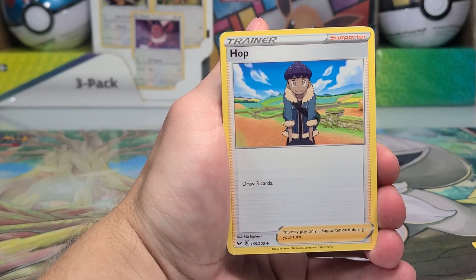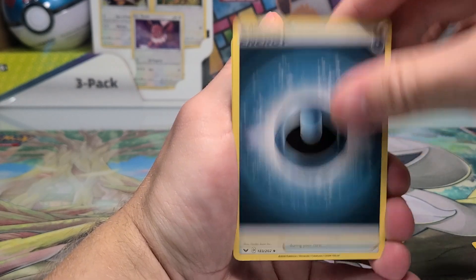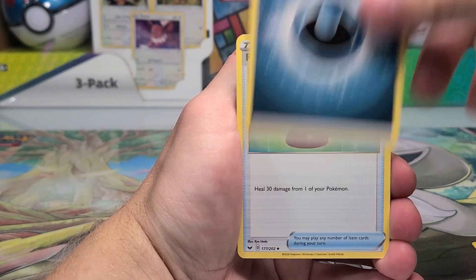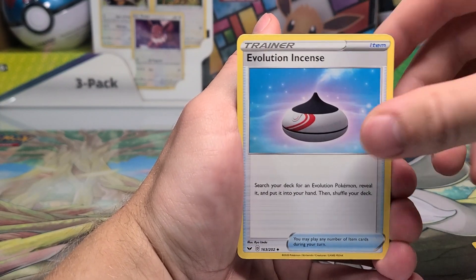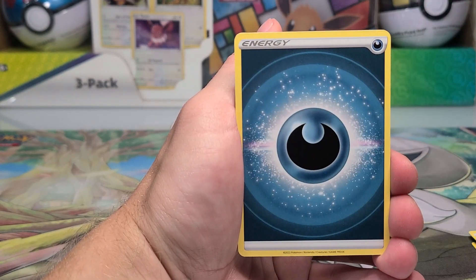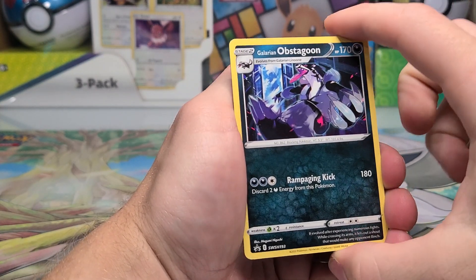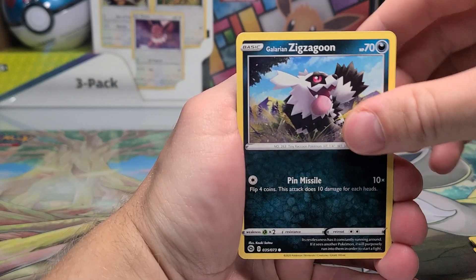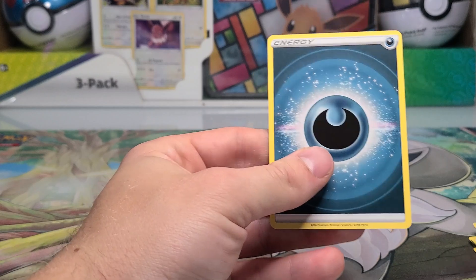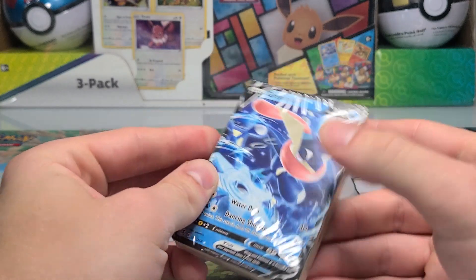So this is card number two in the Umbreon deck that is very unique and special. All the other cards are going to be your normal Energy Trainers and Pokemon from their standardized sets. Just going through all the cards making sure I'm not missing anything, because I have not actually looked through these cards before. There are two Galarian Obstagoon cards per 30-card deck, only one Umbreon, and zero Aura and Darkness Energy. That is deck number one, and then deck number two is Greninja.